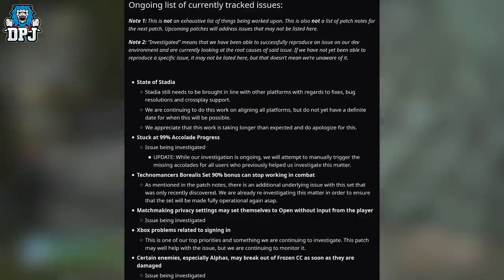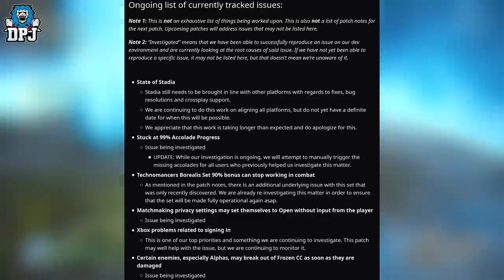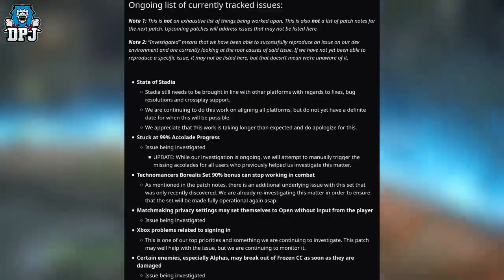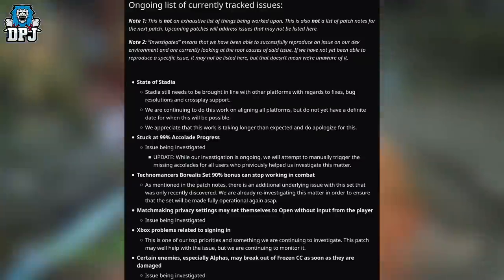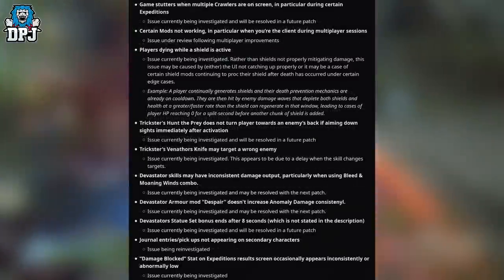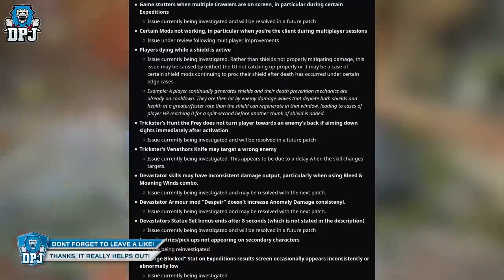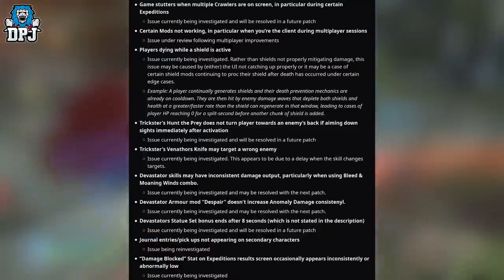Currently tracked issues are shown on screen — many of these have been here for quite a while. Interestingly, Xbox-related signing problems are still listed, so that's not fully fixed yet. All in all, it's kind of a disappointing patch — not for what it fixes, but because I expected it to be the one that buffs many aspects of our classes. Hopefully we'll get that one next week.